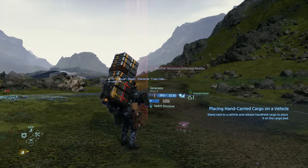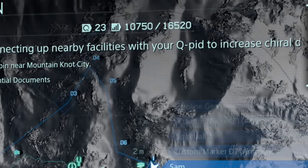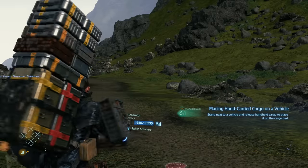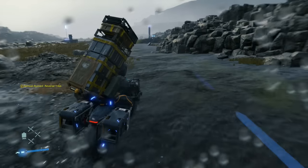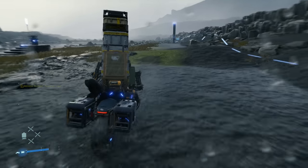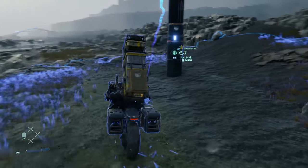You only get so much chiral network space in each area, which you can view on screen, and you'll unlock more as you progress. Each thing you place takes up a certain amount, but a good idea is to load up on PCC Level 1s and place generators whenever you need them — but place them along routes to other facilities so they'll be useful to you later on, since you usually pass through the same areas multiple times.